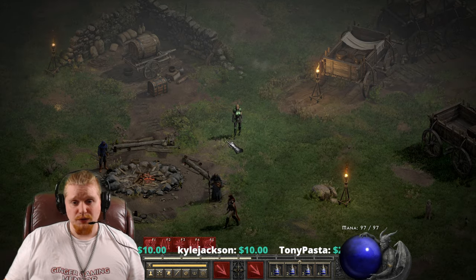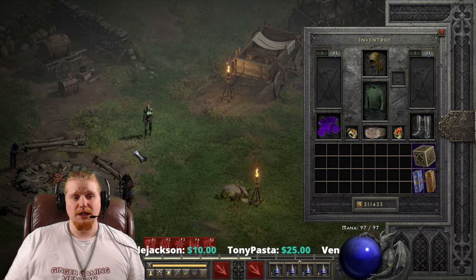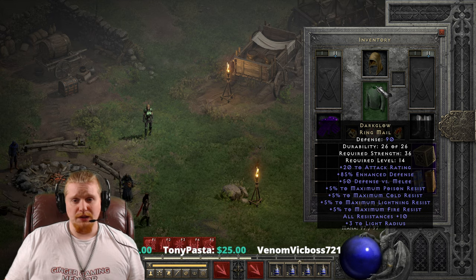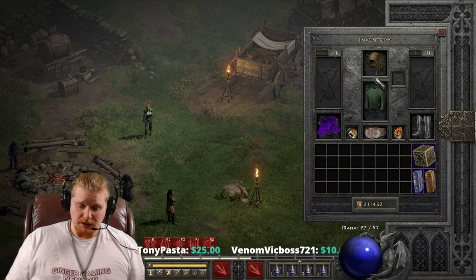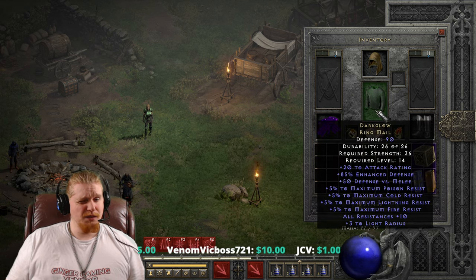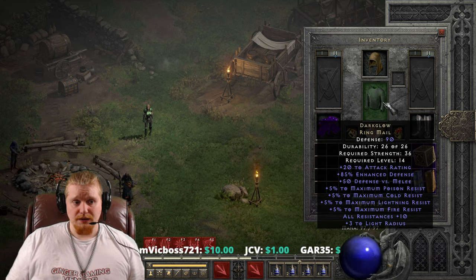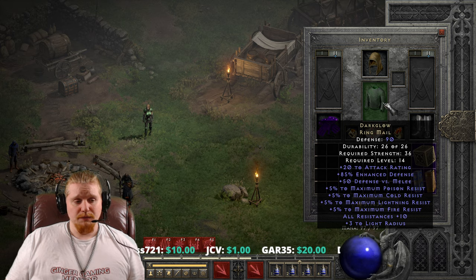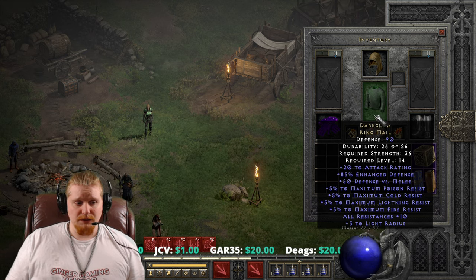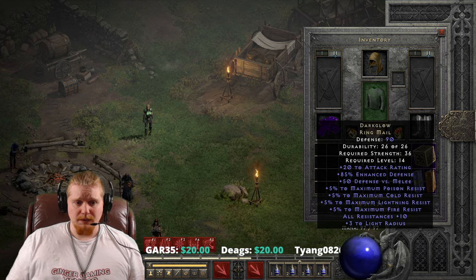Hello guys and gals, and welcome to another episode of Unique Items. Today we're going to be looking at the Dark Glow Ringmail. The Dark Glow Ringmail is a relatively low level item at level 14 and it has some pretty nice statistics. It always kind of got overshadowed to me by the Erathas set, which has plus to maximum resistances as well. But Dark Glow Ringmail is certainly an interesting one at a very low level, with some very nice bonuses. And as we go over it, I hope you will see it in the same light that I do.